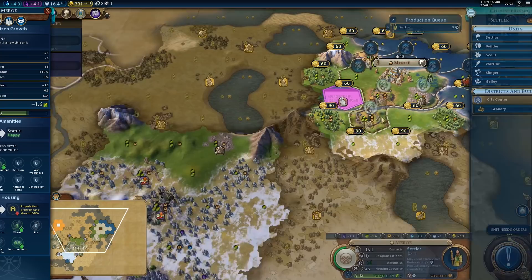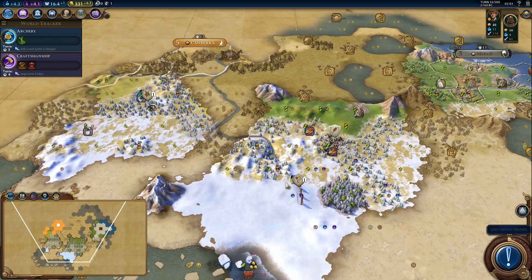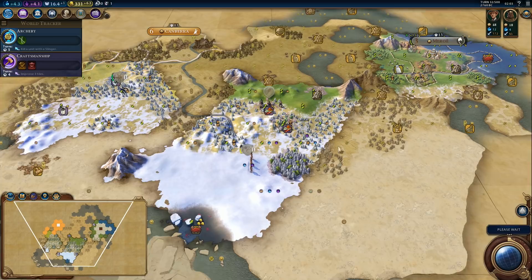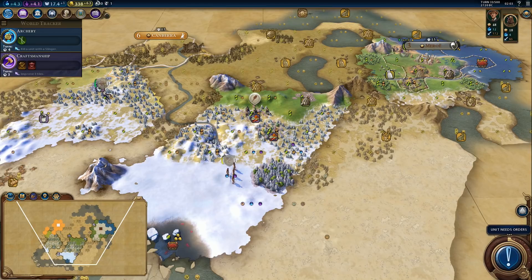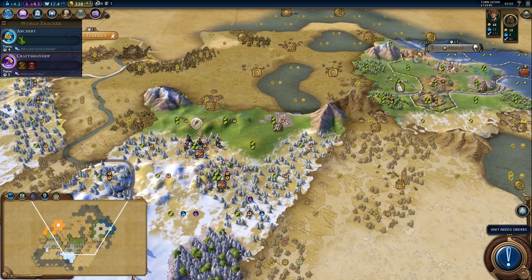Settler is queued up — nine turns. I don't think we can speed it up. Heal up and let the scout heal too. No settlers coming. Where exactly do we want to settle this city? I'm thinking right here on this tile — we'll have the stone to the northwest in range, another stone to the east, and deer to the east.